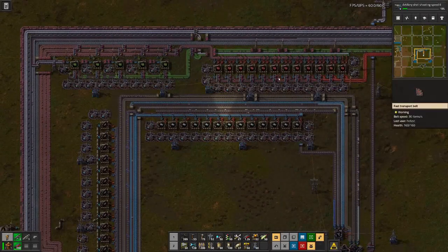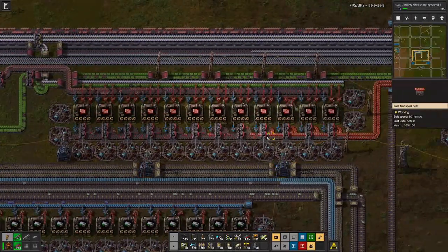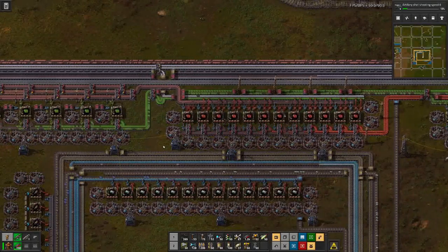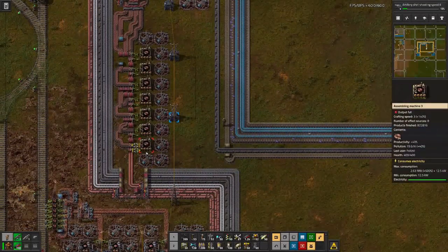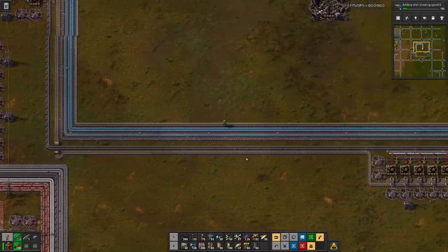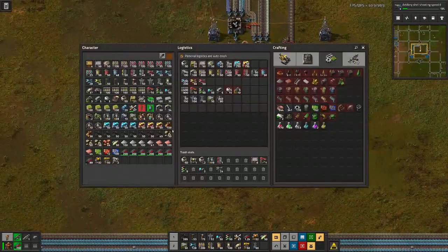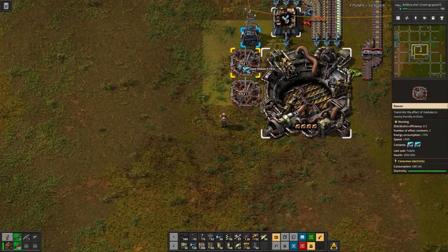But in the end, circuits at some point will fill up — like we have here this kind of situation — and when that happens, then basically the copper wire will also back up and we will be in a situation where these factories no longer need to produce as much copper wire as we have.